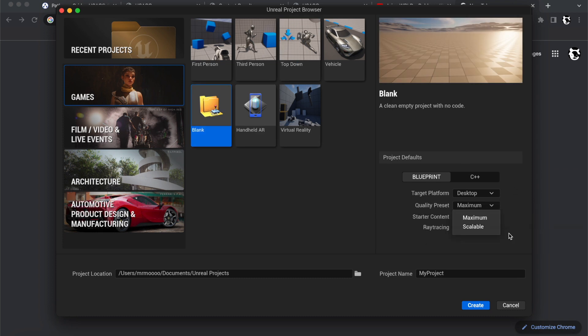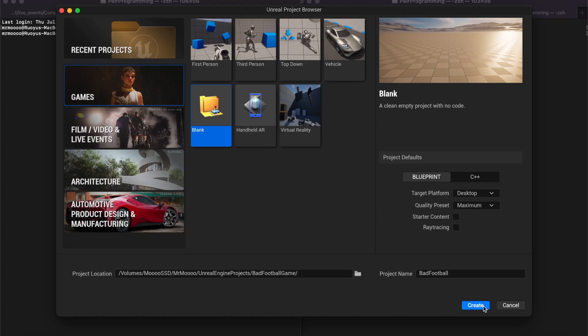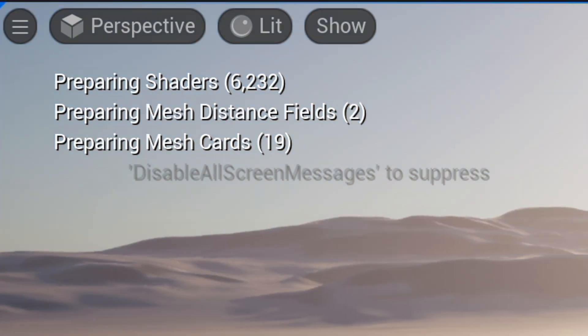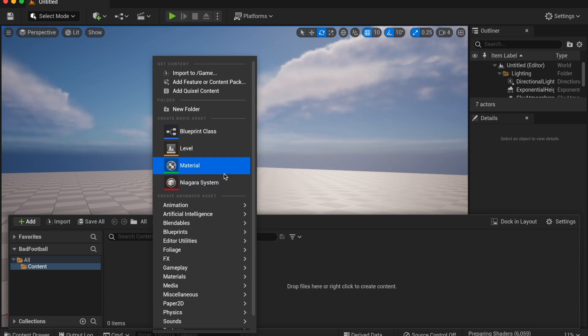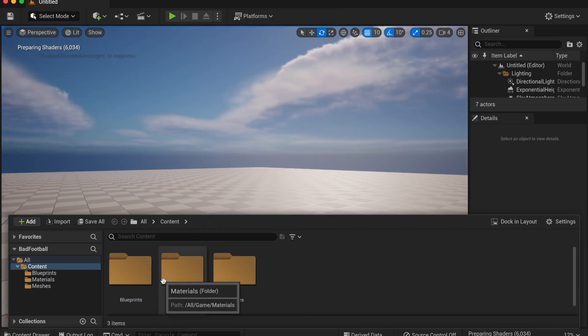So I made a blank project, and after some of the most innovative and original naming this world has ever seen, I went ahead and created the Unreal Engine project. In the meantime I tried to be productive, but like the rest of my summer I completely failed. I made about three folders and then went to sleep, leaving the shaders to compile.